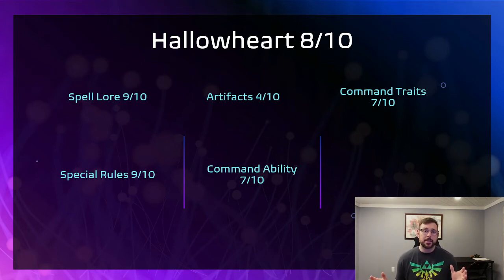The special rules I gave a 9 out of 10 — everybody loves ignoring enemy spells. If you're fighting a Tzeentch list or a tech list, your whole army is ignoring everything on a 5+. And if you get a different spell off from that spell lore, your whole army is ignoring spells on a 4+. Every one of the Wizards also gets two casts — really nice to have an extra cast. If you take a Noble or a Nomad Prince and give them an Arcane Tome, they get two casts as a Hallowheart Wizard. It's fantastic.